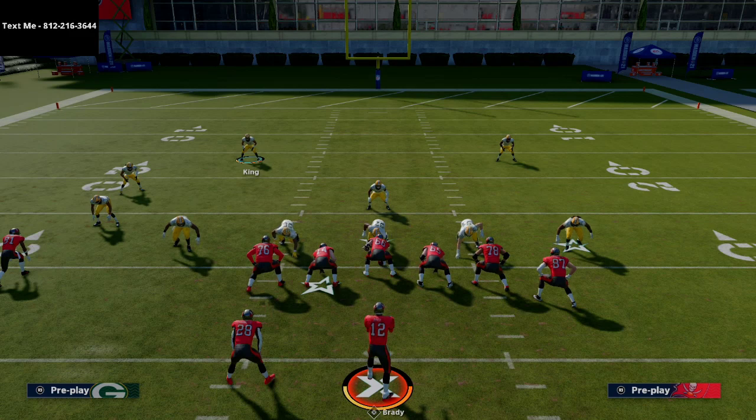It creates the same look and feel as the 2-4-5 double A-gap from that front. I really like it — it gives you a lot of options to send pressure at the quarterback while also maxing coverage. That's Nickel 3-3-5 wide. If you want to pick up my big Nickel Over G defense, that's in my text message membership — text me at 812-216-3644. I'll also be live on YouTube later today for weekend league gameplay. The full defensive ebook is in the description. Thanks for your time guys, hope you enjoyed the video and we'll see you on stream.